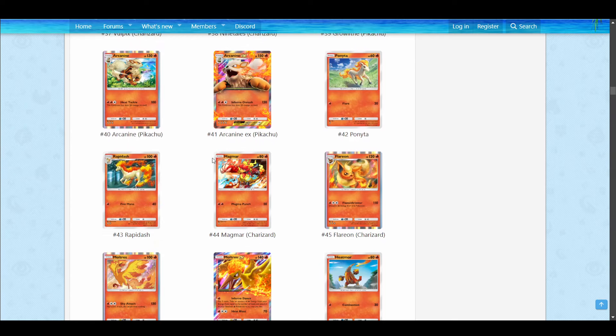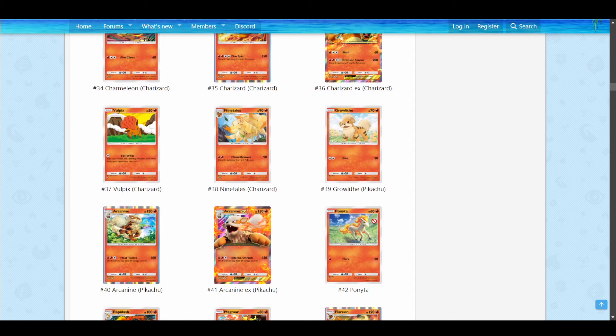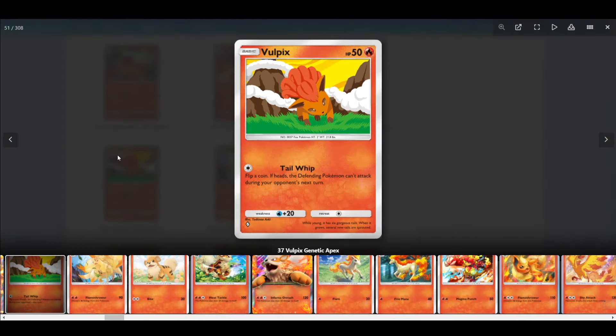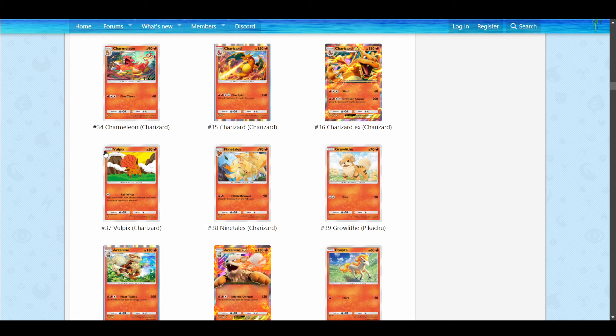I do want to talk about the previous evolutions. Ponyta has nothing special — it's completely generic. Vulpix, though, has a moderately interesting attack: Tail Whip for one Colorless. Flip a coin; if heads, the defending Pokemon cannot attack during your opponent's next turn. If they evolve or retreat, that effect is avoided. So if you get heads, it's good for disrupting your opponent in the early game, or even the late game to buy turns. It's not great, but it's a nice little attack.